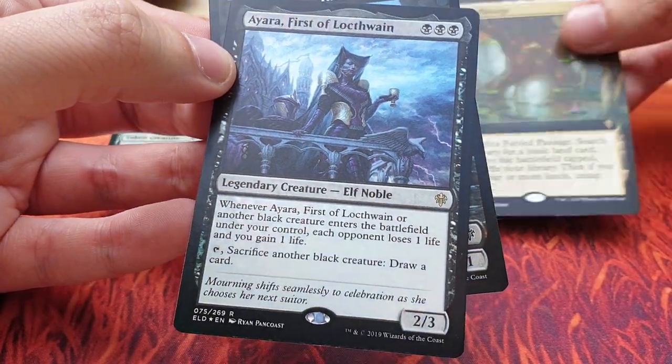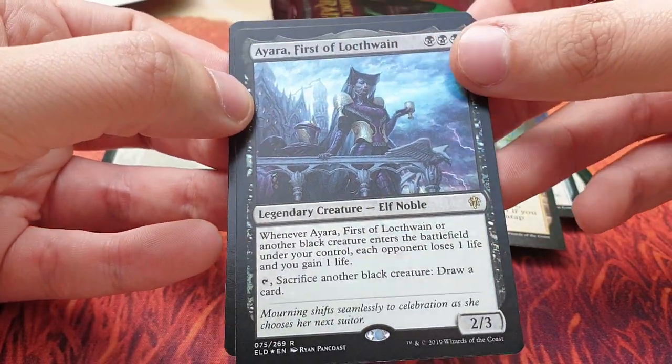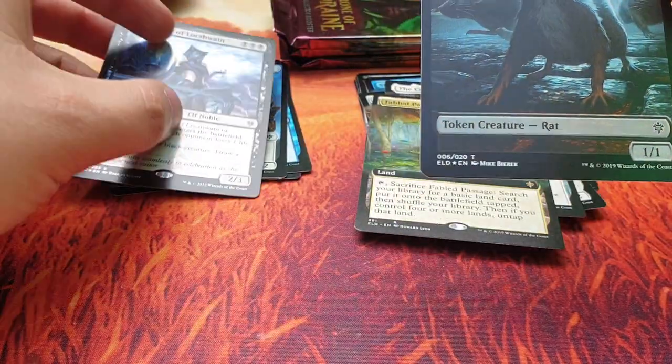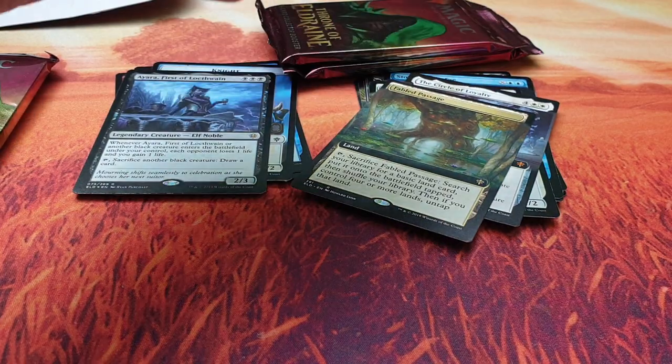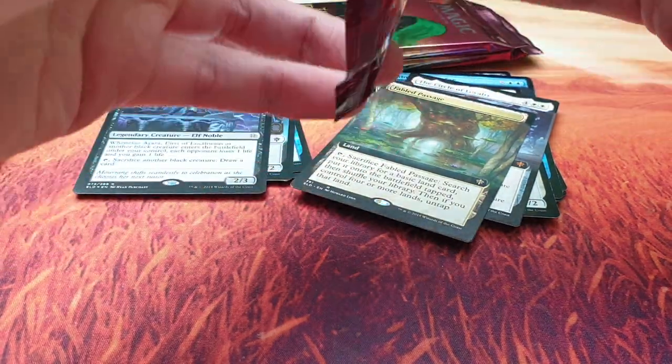Ayara, First of Locthwain in foil, and the red token. Three packs left — let's go for the finale. I hope for a Garruk Full Art actually — maybe I can get one in the last three packs.